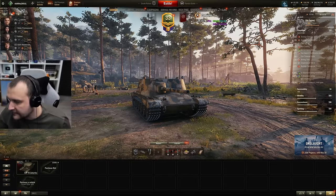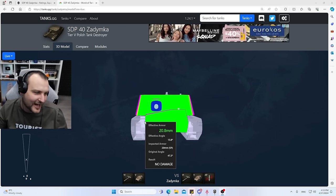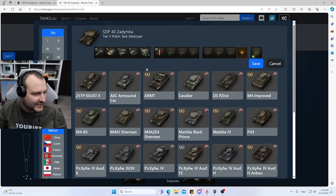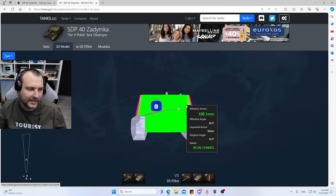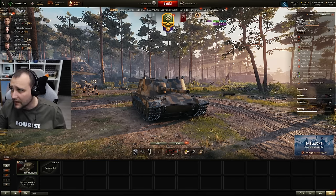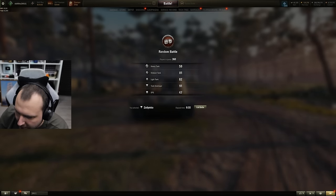Now the armor of this tank — super important to highlight. The armor is far from ideal. Even against something like the D.W. 2 with average penetration, you can get penetrated literally in the face. It is not easy to get bouncing damage from this tank, so do not treat this vehicle as a super heavy — very important thing to highlight.